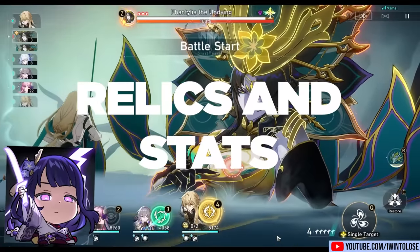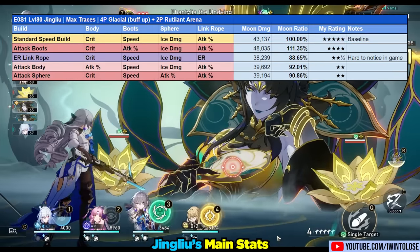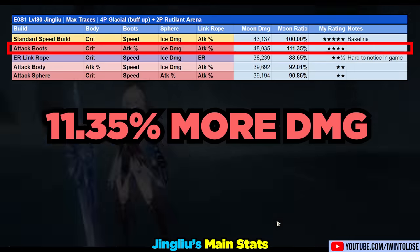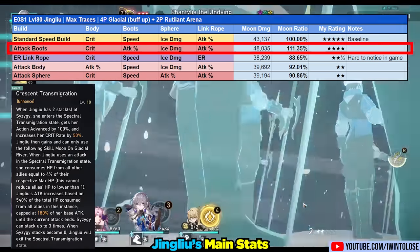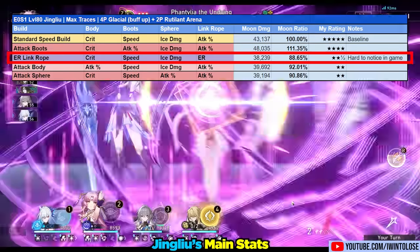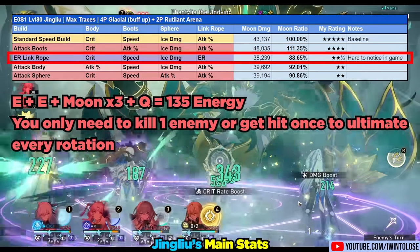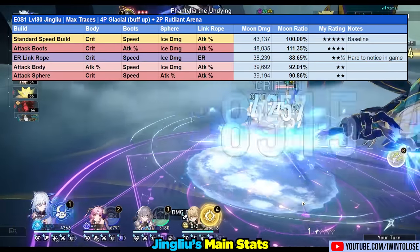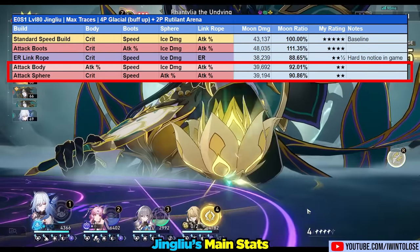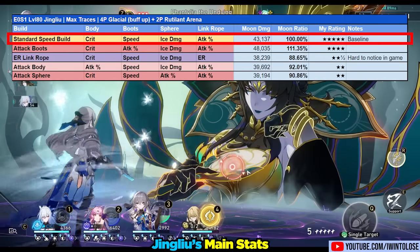For her relics and stats, the main build I recommend is the usual crit body — generally crit damage — speed boots, ice sphere, and attack percent link rope. Replacing her speed boots with an attack percent boot leads to only a modest 11% increase in damage to her Moon Slash, quite small due to her talent providing a ton of attack. Replacing her link rope with energy recharge can allow her ultimate to come out one turn sooner in certain cases. However, even without an energy recharge rope, Jing Liu can basically ultimate once every time she goes into Spectral State, as long as she gets hit once or kills an enemy during those five turns. Replacing her crit body or ice sphere with an attack percent piece results in a 10-11% drop in damage output with no additional utility. My personal recommendation is to stick with crit body, speed boots, ice sphere, and attack percent link rope.